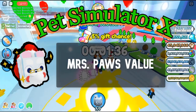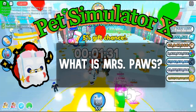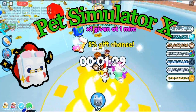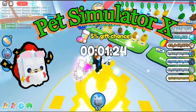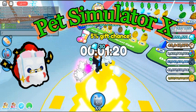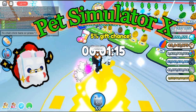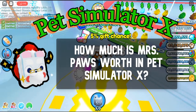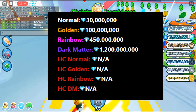Let's start today with Mrs. Paws' value in Pet Simulator X. What is Mrs. Paws? Mrs. Paws is a mythical pet that can be obtained in Pet Simulator X. It was added on December 24th, 2022. The dark matter version of this pet is currently the strongest pet in the game. The current Mrs. Paws value is estimated to be around 30 million diamonds for the normal version.